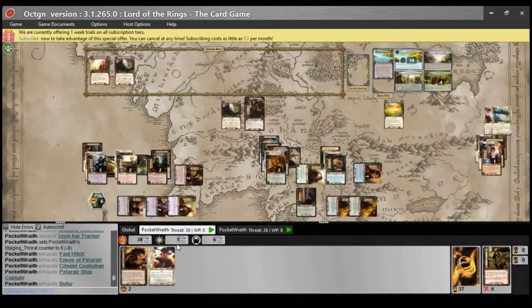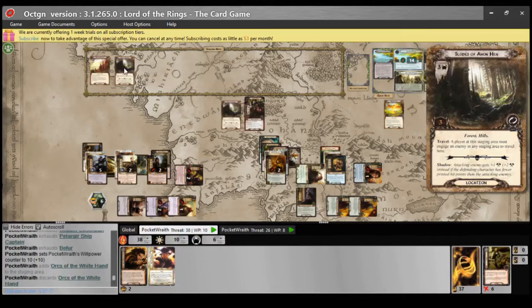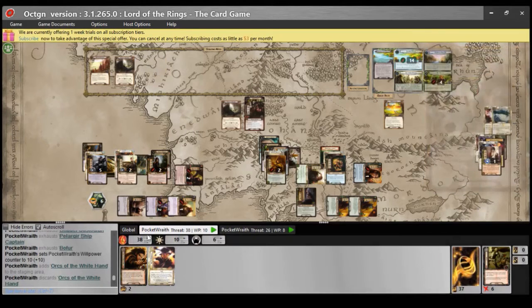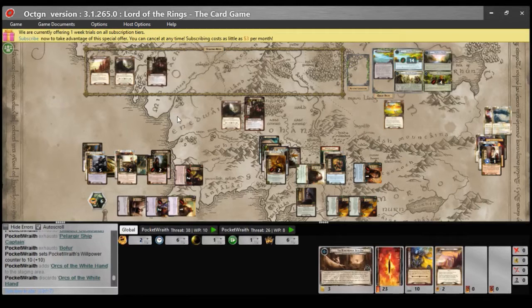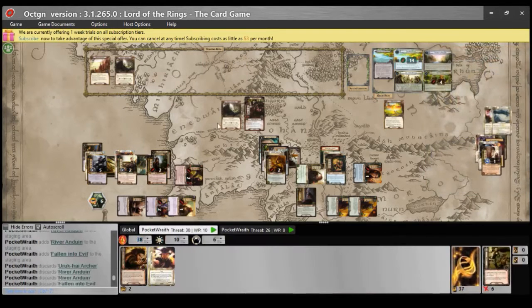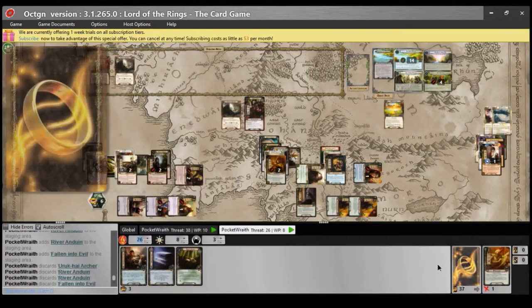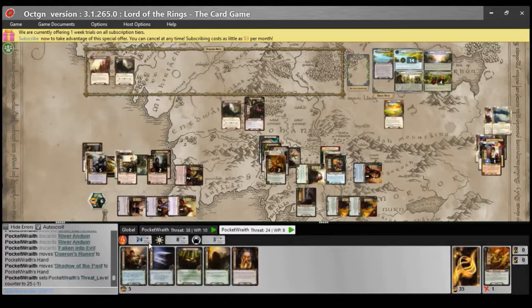On this side there is six threat in the staging area. Quest for two, four, six, eight, ten. Reveal: Orcs of the White Hand — remove all damage from each enemy at this stage; each enemy gets plus one threat, plus one attack, and plus one defense until end of round. There are no enemies at this stage, so that's added zero threat and I make four progress, discarding four cards from the top of the encounter deck. Because I quested successfully, I can choose a player to draw two cards and lower their threat by two — it will be this deck.